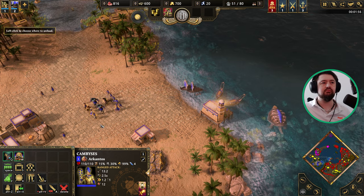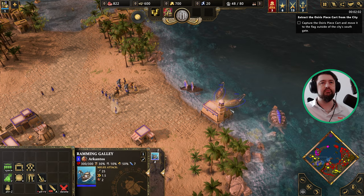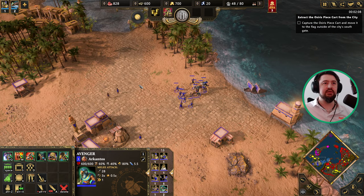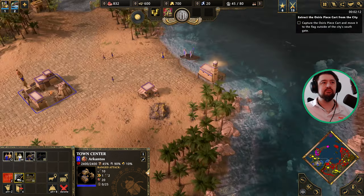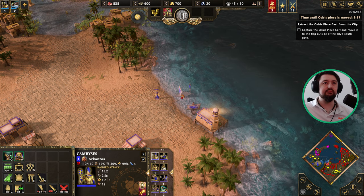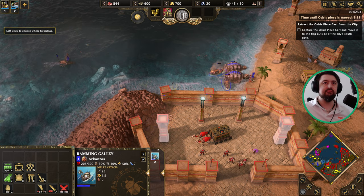Welcome, our contos — we have meager resources but we know the city well. We will help you recover the Osiris piece from Kemset. Kemset moves the Osiris piece around the city to keep it safe; it will move again soon. Those towers guard the Osiris piece — destroy them all.